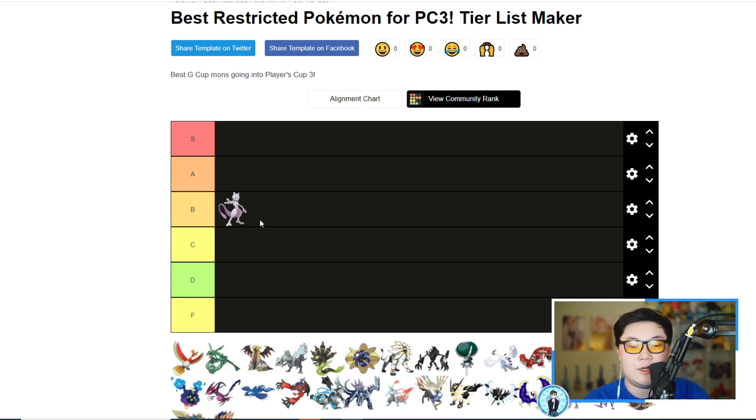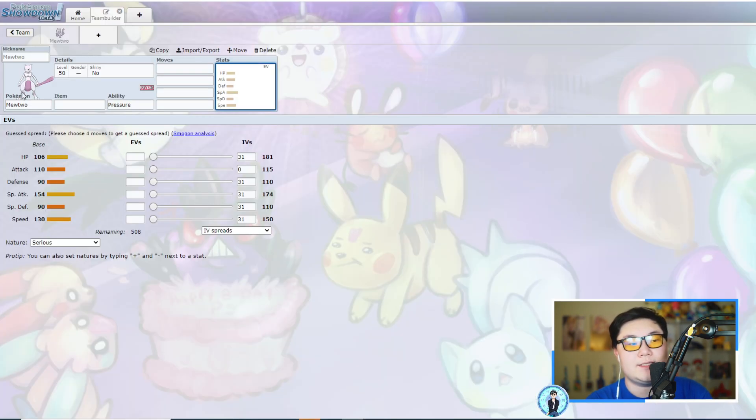Things like Indeedee, which is a really good support Pokémon for Mewtwo, give it potential as a threat. However, 130 Speed, while still a strong tier, is not the fastest restricted and will probably struggle against Zacian as well. Shadow Rider Calyrex will probably be used more than Mewtwo, making it obviously less useful. Still, I think it's better than a lot of restricteds on this list, so I'd put Mewtwo in B tier — upper mid-tier.